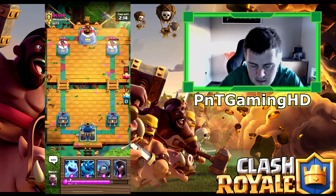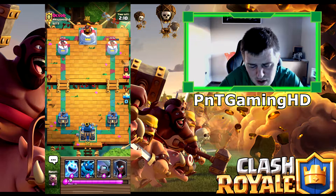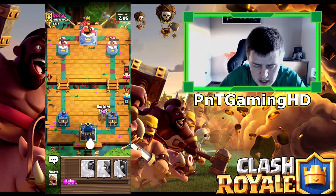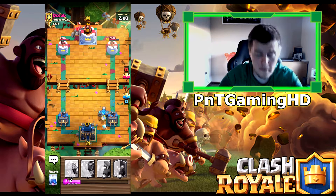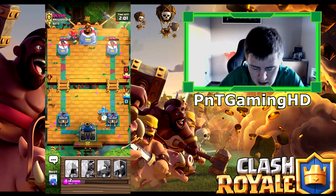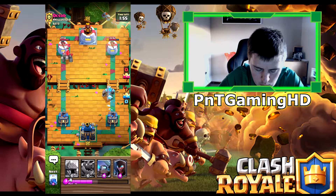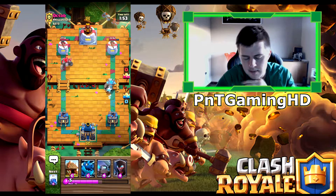Lightning spell against that elixir just to get rid of it — nice, nicely done. We're going to put Baby Dragon just to tank for these Goblins and hopefully do some chip damage to the tower again. He does have an Inferno Dragon but that's honestly not going to do a lot — he's going to be taken out by our Spear Goblins. We're in a good place so far.